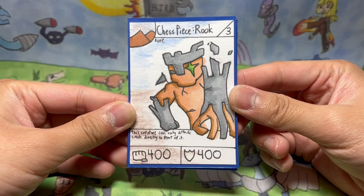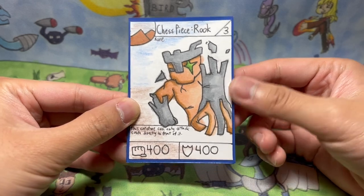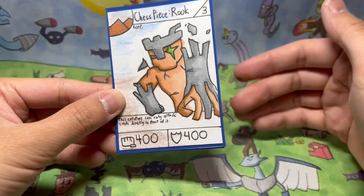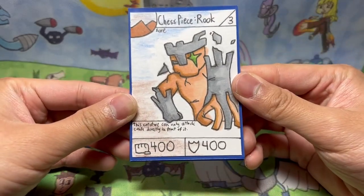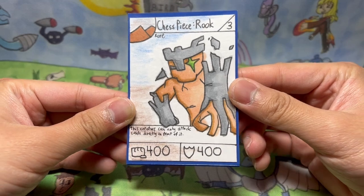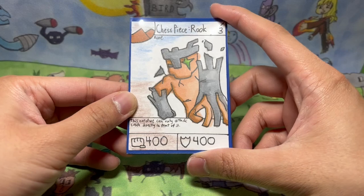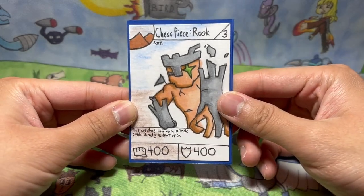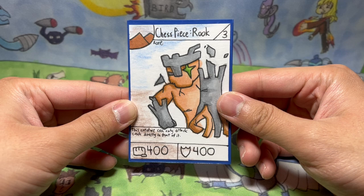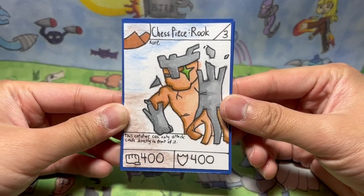So my idea for this card is like a Chess Piece. Because it's a Chess Piece, if you don't know, the Rook can only attack in straight lines — forward, front and back, and side to side. That's why it can only attack cards right in front of it. I thought this would be a fun idea because I never introduced lanes before. Like Adventure Time Card Wars, you can only attack in lanes. Wouldn't it be fun if I made cards that could only attack in lanes? Then it reminded me of Chess Pieces, so I was like, Chess Piece Rook. That's how I ended up thinking of this card.